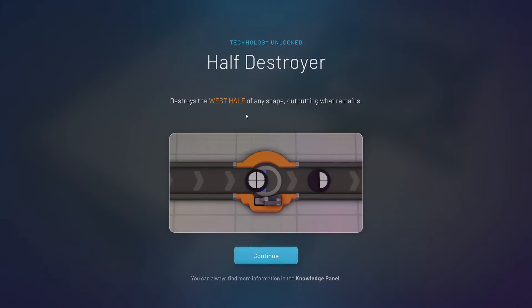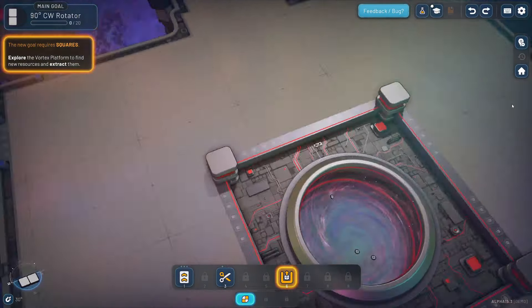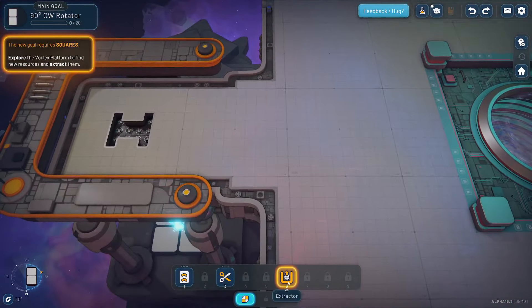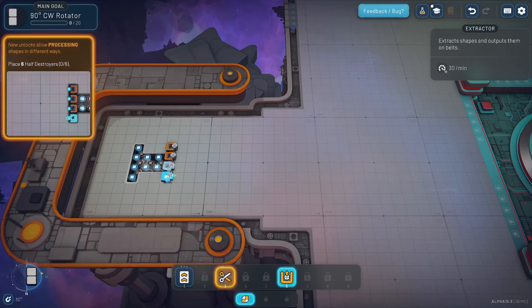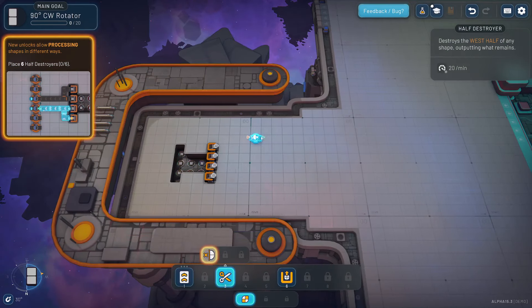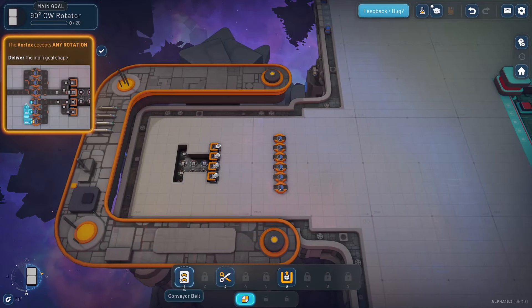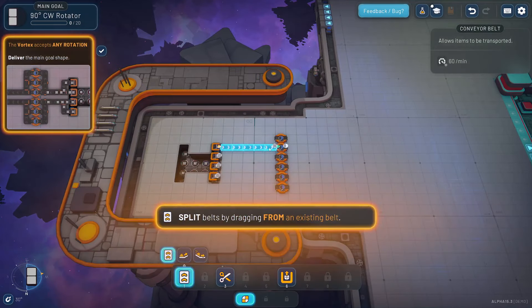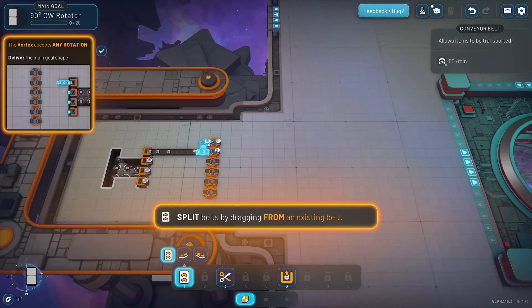Alright, we've unlocked the Half Destroyer — it cuts our shape in half, and then spits out only half the shape. So now we want to throw in half of a square. Start extracting the squares. We'd like to place six Half Destroyers according to the tutorial — I didn't actually do that when I first played. You can split belts out like so.